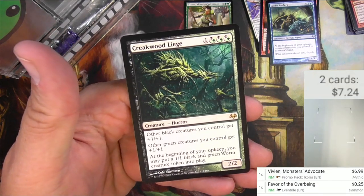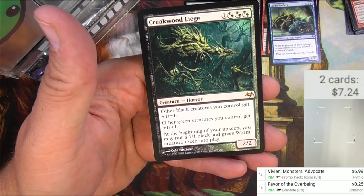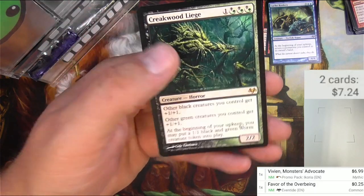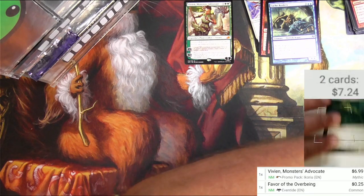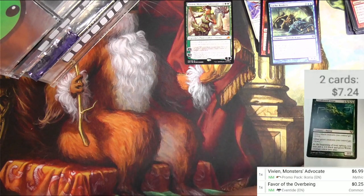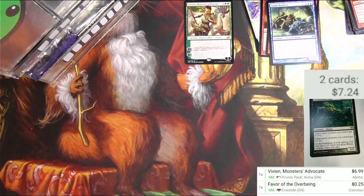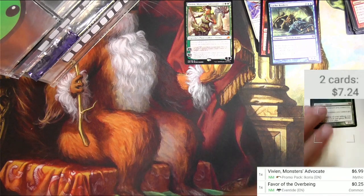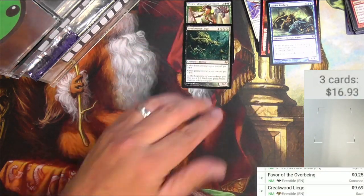Creekwood Liege — for one and then hybrid green and black, three more mana. Other black creatures you control get +1/+1, other green creatures you control get +1/+1. At the beginning of your upkeep, you may put a 1/1 black and green Worm creature token into play. It's a pretty cool card. I don't know how many times it's been reprinted, maybe a couple. I finally got it scanned — Creekwood Liege, $9.69. All right, that's a good hit.